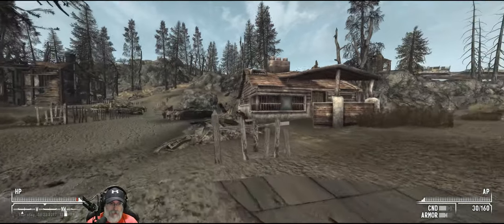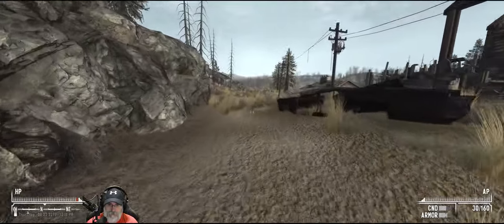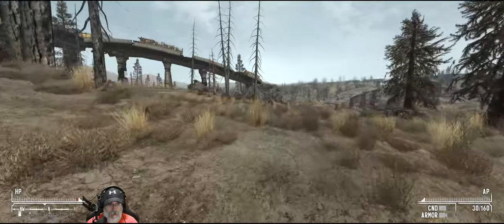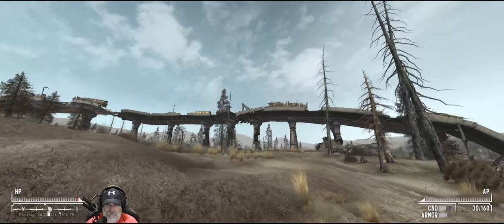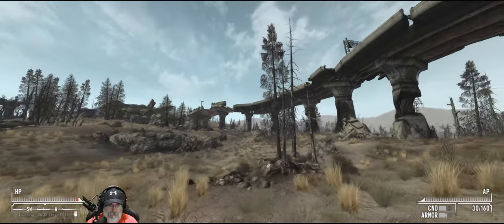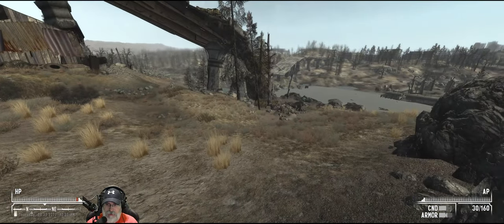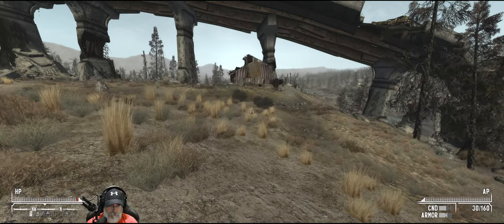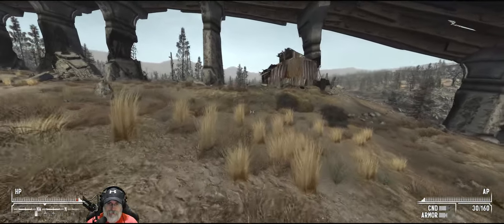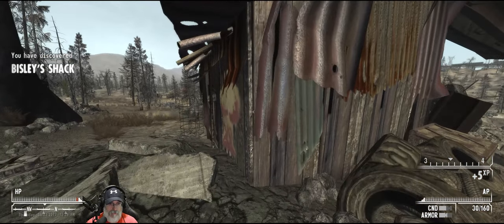Still haven't gone down into the sewers yet, but maybe we can do that at some point later. I think that's the house where we found the broad machete. It looks like there might be stuff going on in that overpass - yeah, I do see someone up there. Chances of that someone being friendly are pretty slim. Just got XP for discovering Bisley's Shack.